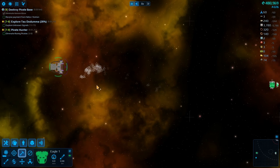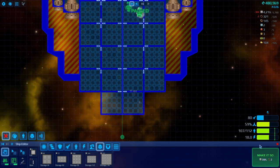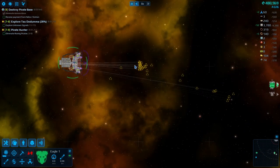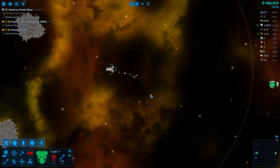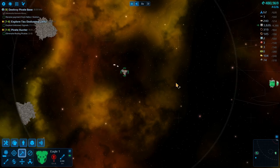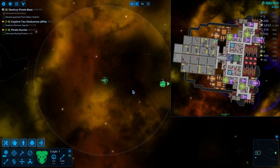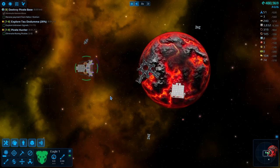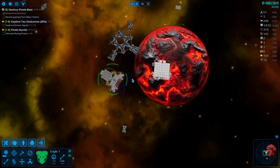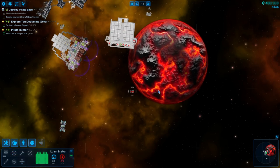We have reached our capacity and need to add even more storage. We'll clean up the last bits of space flotsam and jetsam. That should do it — jump home, fly over here. That should be enough to last a minute. Luaninator — let's get back to building.